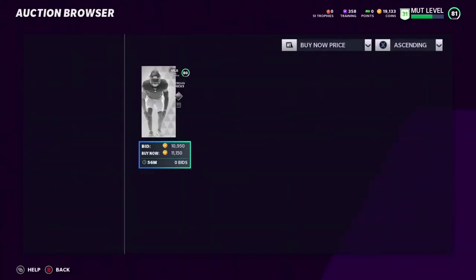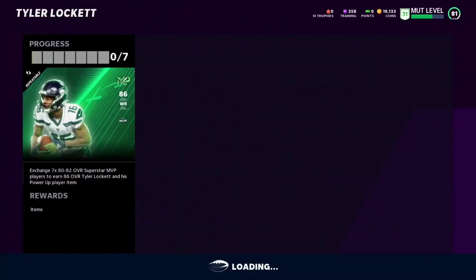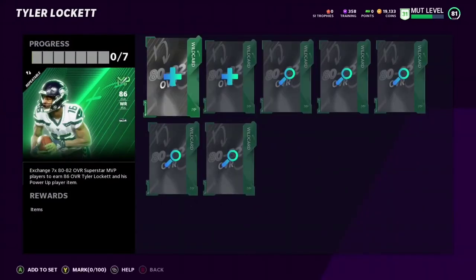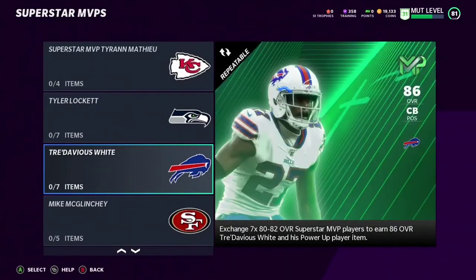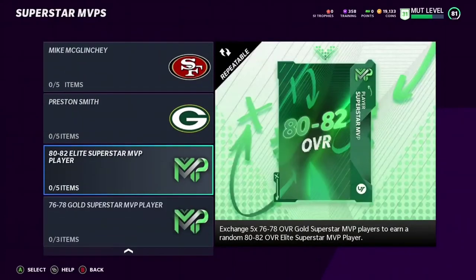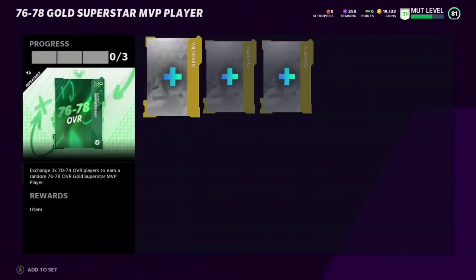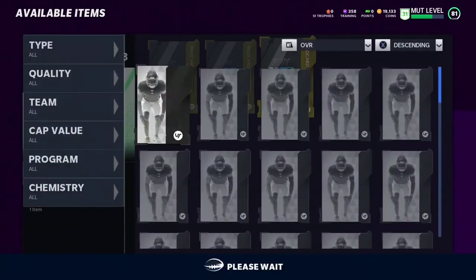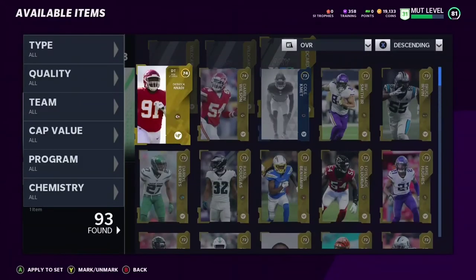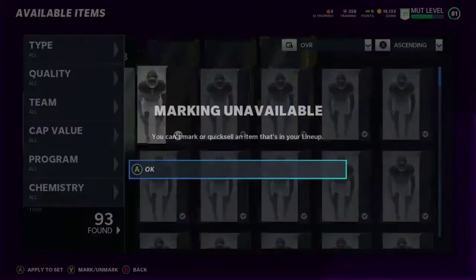Currently the cards are going for around 11 to 12 — it could get expensive depending on what that 86 is going for. They also have some upgrade sets: Tredavious White, Mike McLeankey, Preston Smith — all great cards. Just put in three low golds for a low Superstar MVP player. Everyone should have a bunch of golds right now. Just make sure your golds aren't the expensive ones — it's just three golds and you get a player.